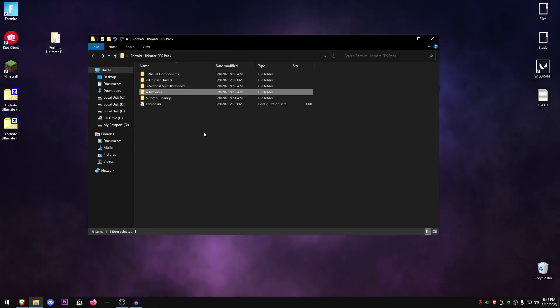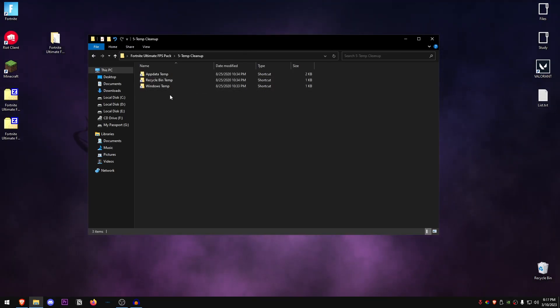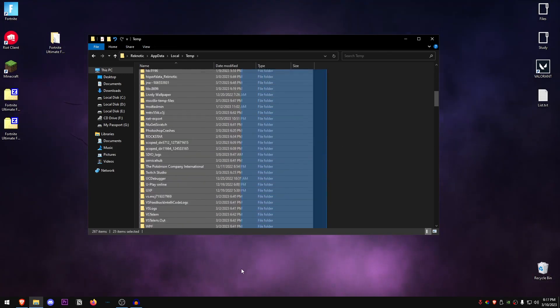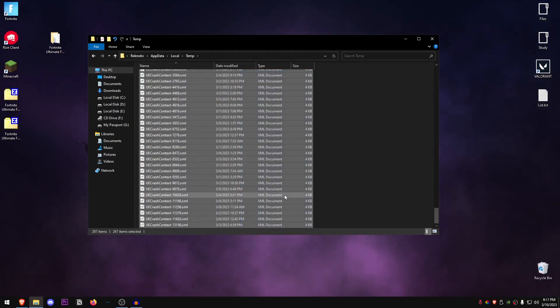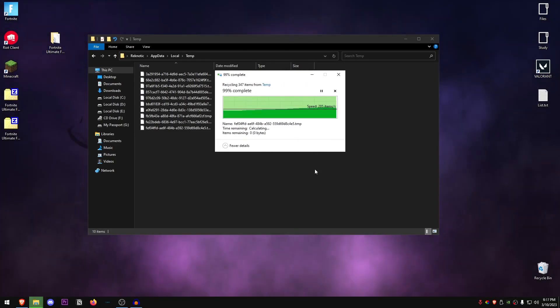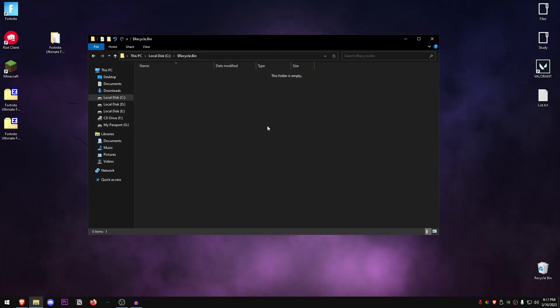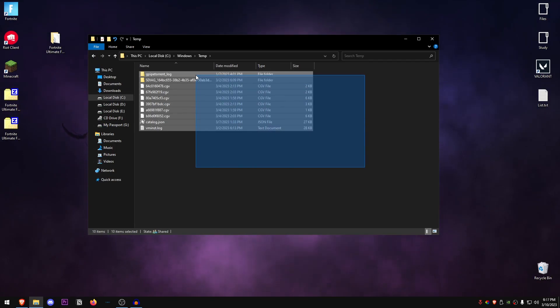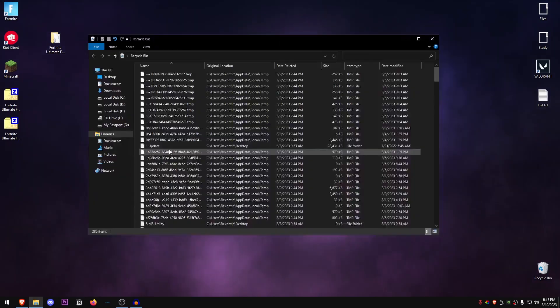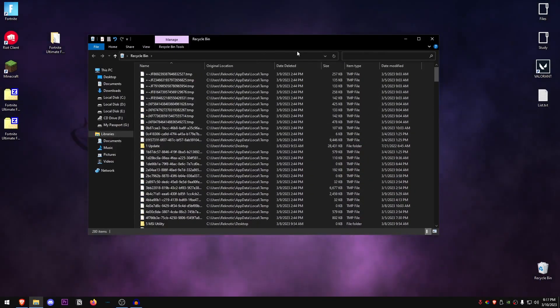Go back into the pack and open the Temp Cleanup folder. Inside you'll find three folders — open the first one, select everything inside (these are temporary files Windows no longer uses), and hit Delete. For any files it can't delete, select 'Do this for all current items' and click Skip. Then open the Recycle Bin Temp and the Windows Temp folders and do the same — select everything and delete. I'd also recommend opening your Recycle Bin and deleting everything from there as well.